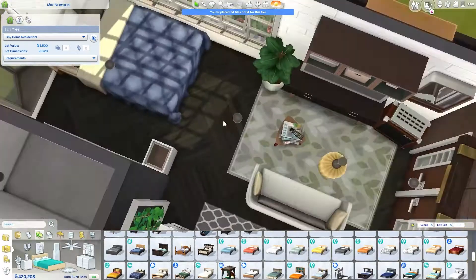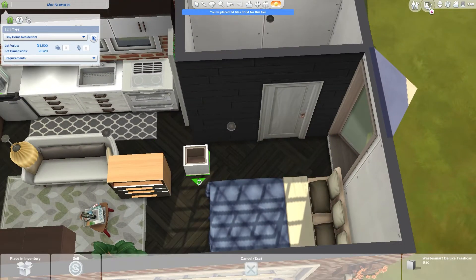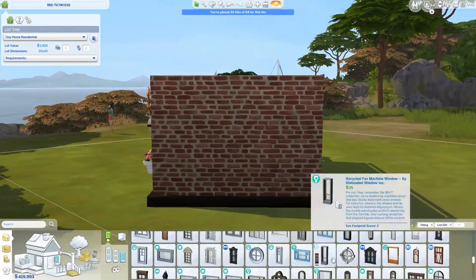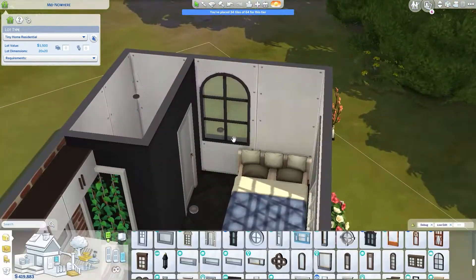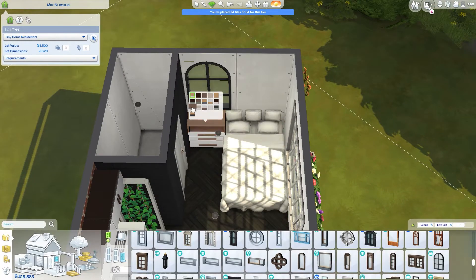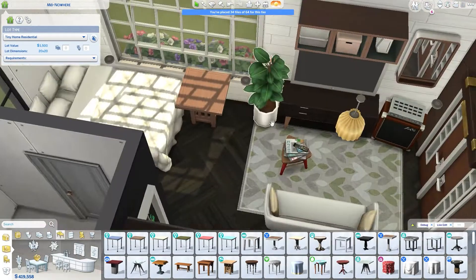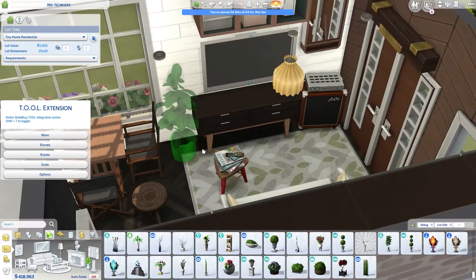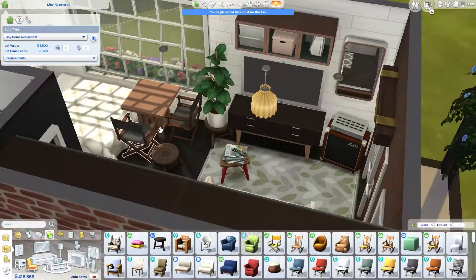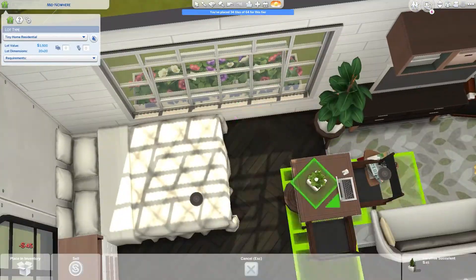This speed build is a short one because it only took me an hour and 15 minutes to finish, which is ridiculously fast — normally it takes me about two hours. I really like how the exterior and interior of the house look, and yes I still use a ton of packs on this build, I'm so sorry.